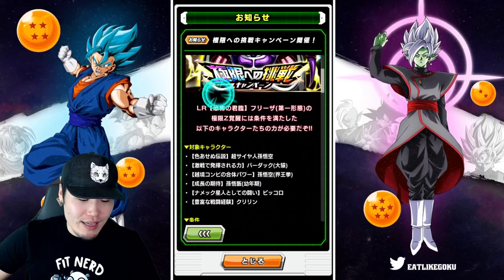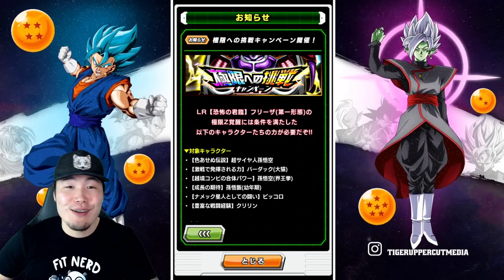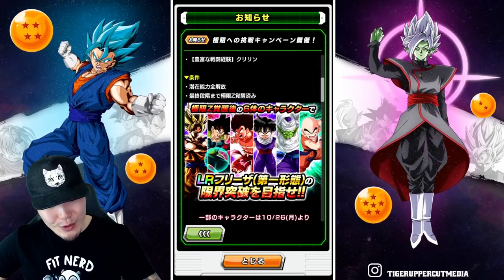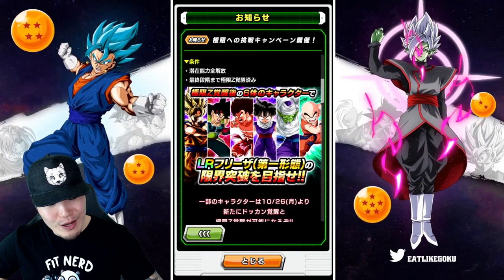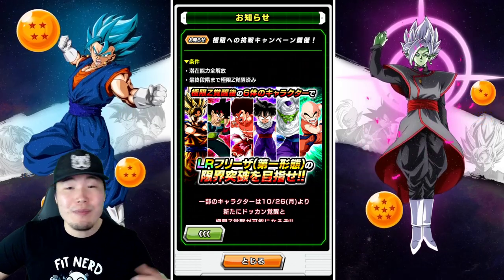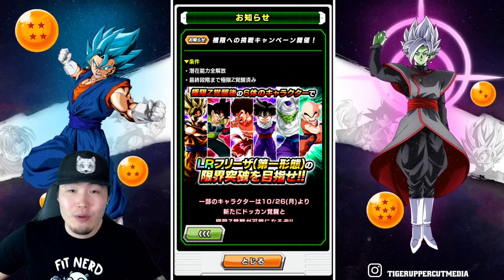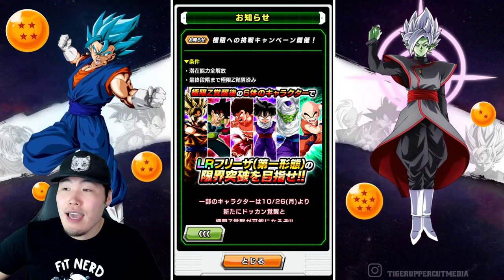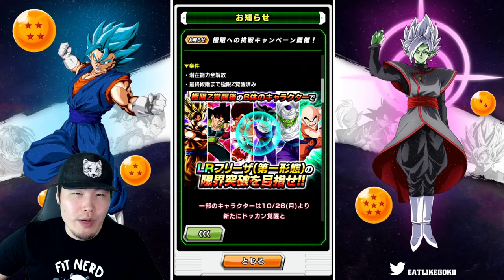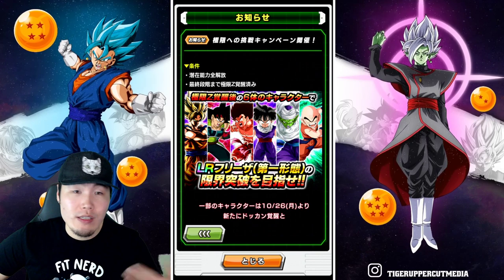If not, then have fun — hey, at the very least it's something to do, it's going to be some content to grind, so it's not all bad either way. Those are the requirements for the Frieza — all six guys have to be fully Extreme-Z Awakened and also Rainbowed. It's also going to be quite a bit of orbs required for the Hidden Potential System investment. Actually, the Piccolo and the Gohan have their own orbs, but everybody else will require normal orbs, so that's also a thing.